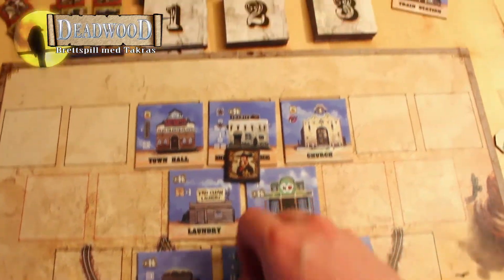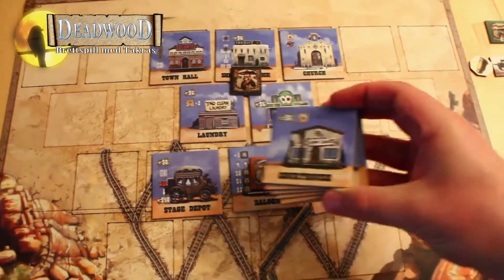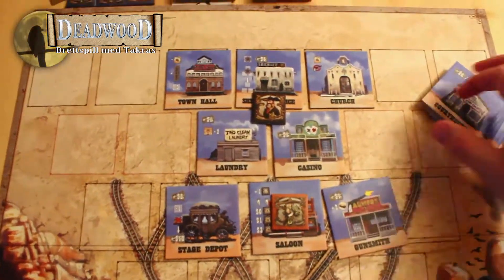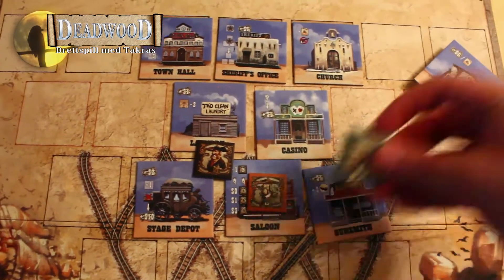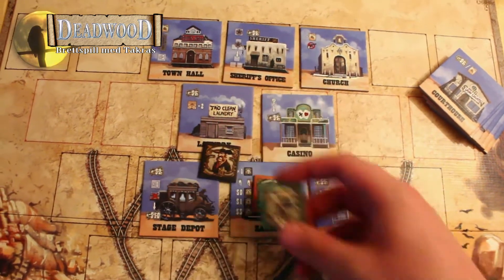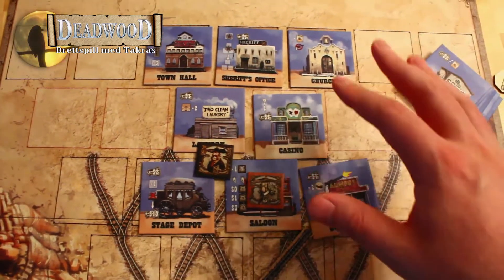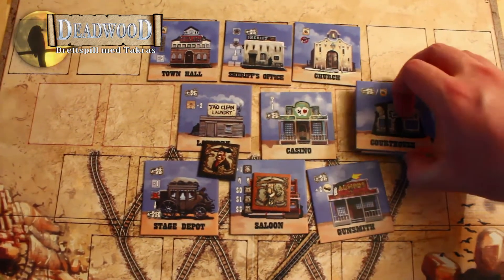Før den tid kommer det nye bygninger også, i form av disse her, som legges rundt i byen og kan aktiviseres. I tillegg kan den som har sheriffen flytte den. Neste spiller som legger en brikke i et felt som sheriffen dekker, må betale sheriff-eieren en dollar – bare for å legge den inn der. Det er mange måter å manipulere disse bygningene på, hvordan du aktiviserer dem og hvordan du legger folk av dem.